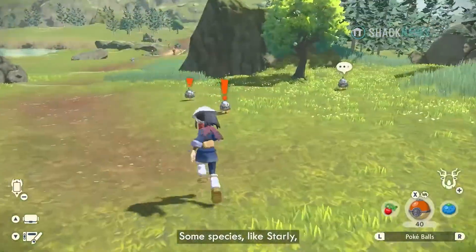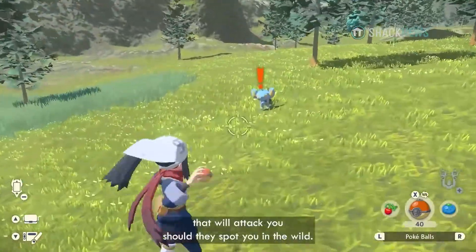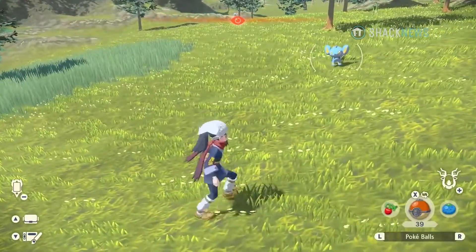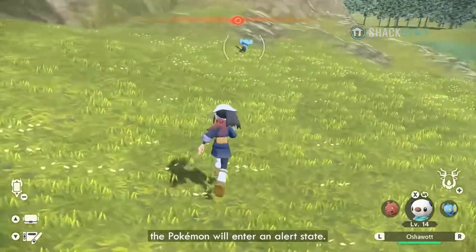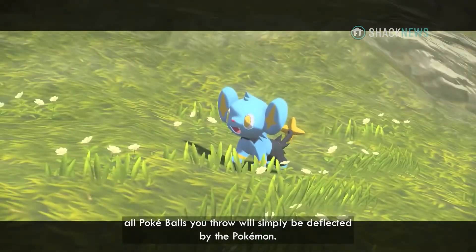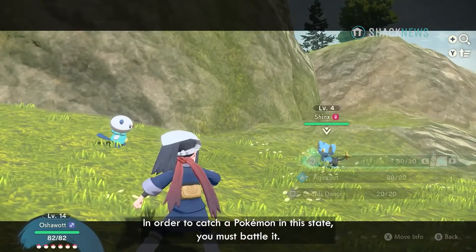Some species, like Starly, are skittish and will run away if they see you approaching. There are even aggressive Pokémon that will attack you should they spot you in the wild. If an aggressive Pokémon spots you, or if you fail to catch it on your first sneak attempt, the Pokémon will enter an alert state. In this state, all Poké Balls you throw will simply be deflected by the Pokémon. In order to catch a Pokémon in this state, you must battle it.